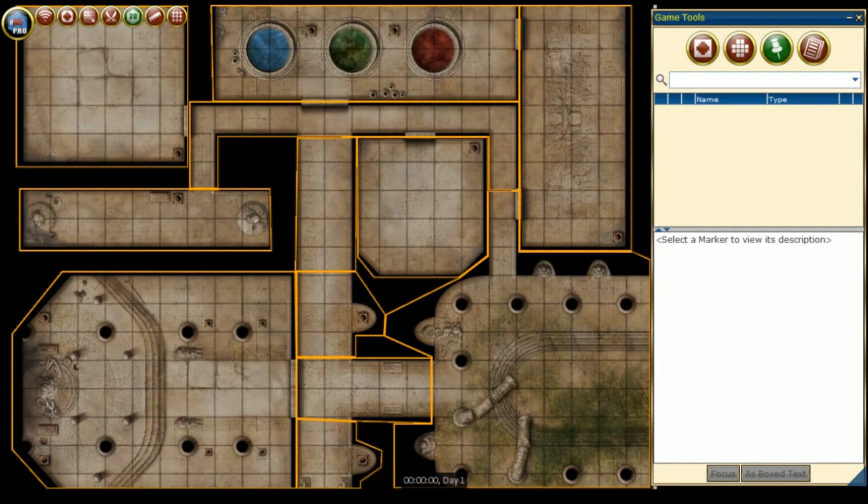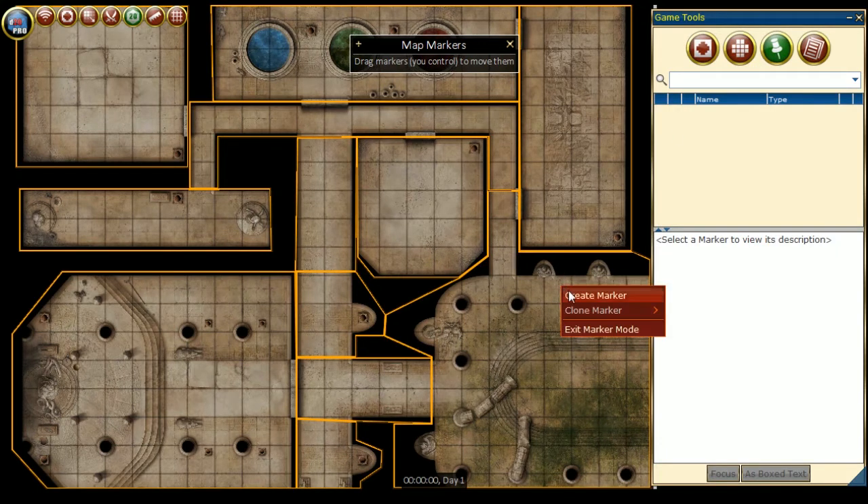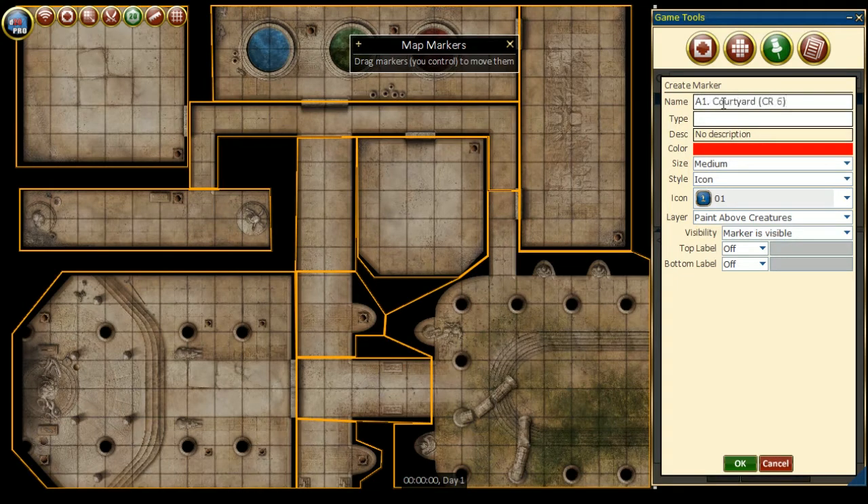Map Markers can help create a great map. To create a map marker, from the Game Tools window, select Map Markers. Then, where you want the map marker to be placed, left-click and select Create Marker. From here, you can enter the name, type, and description.